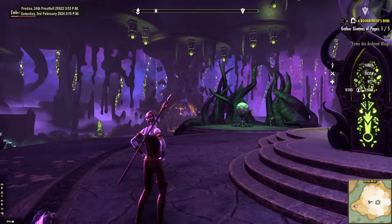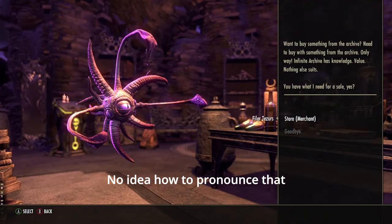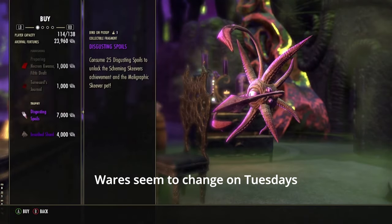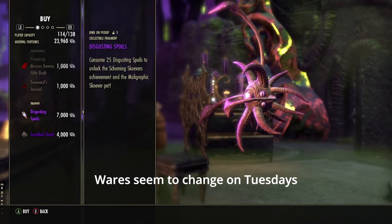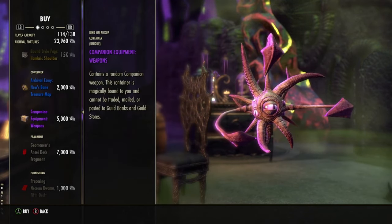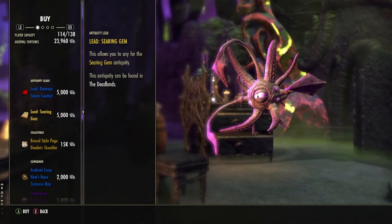Here, you can find a repeatable quest and two Fylar Mansions. Fylar the Zuras wants to sell you things that are useful in combat, while Fylar's wares change weekly and include antiquity leads, style pages, and dungeon fragments, among other things. It might pay off to keep an eye on this adorable merchant.